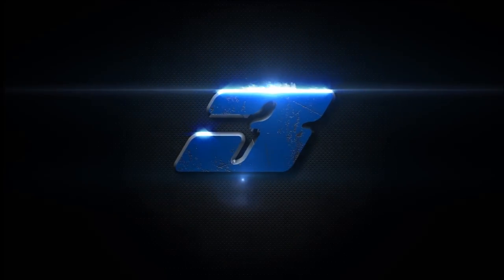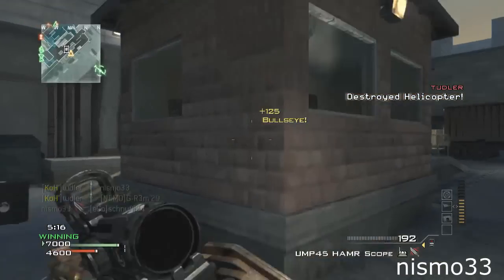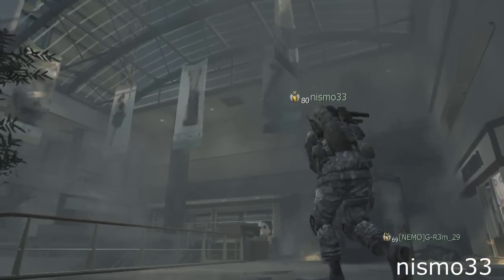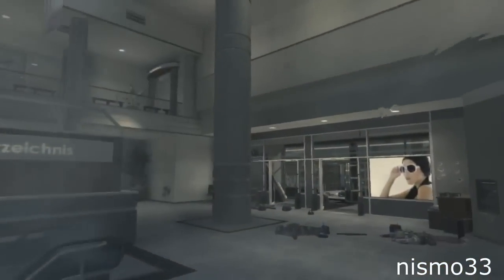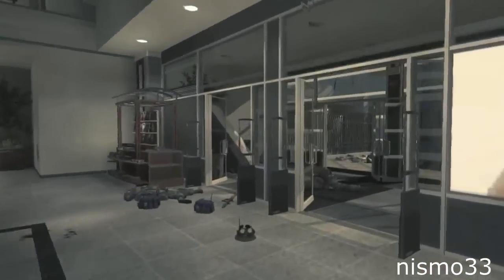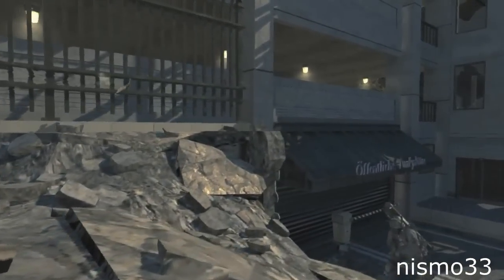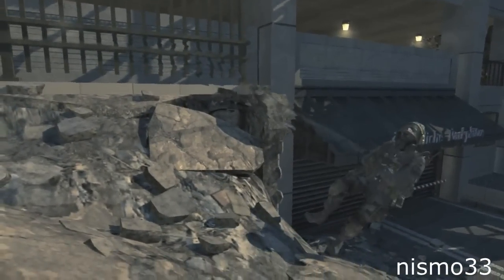Coming in at number 3 we have Nismo 33. Oh my! Nismo gets blown to bits but that knife landed. Let's see that on the instant replay — Nismo getting absolutely destroyed by that predator. But that knife is on its way. Bounces up nicely, gets a bank off the fence. And I'm sorry son but you're getting this in the face. Get down!